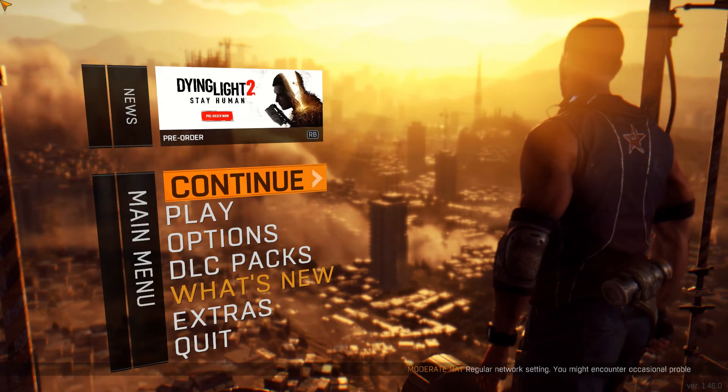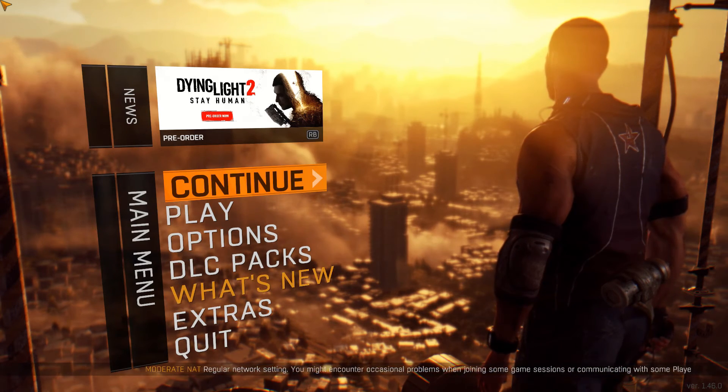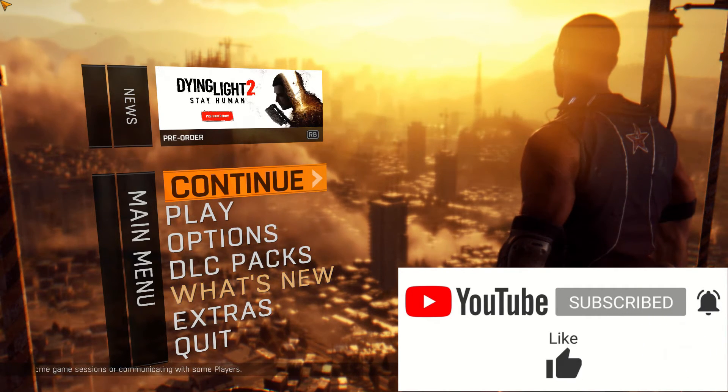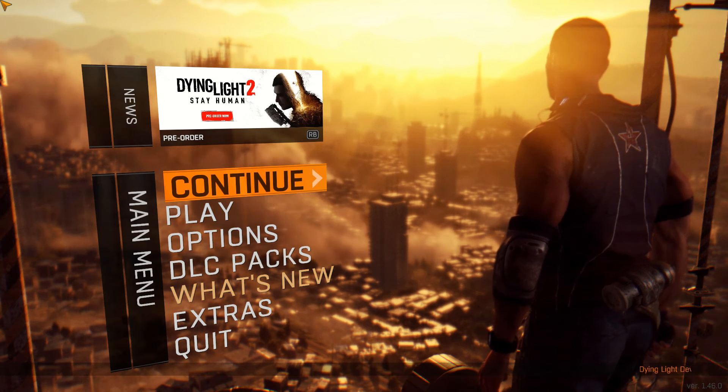Hey guys, welcome to Camo's Place. We're going to be playing War of Dying Light. This game's been pretty awesome to play through so far. These zombies are pretty freaky at night time. We'll continue on with the journey. This episode we'll do a side mission — I think we're going after the twins, so we'll continue on with the story there.